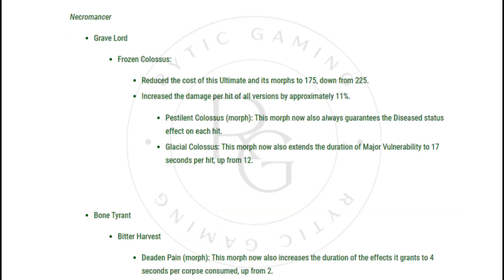Necromancer — Gravelord, Frozen Colossus: Reduced the cost of this ultimate and its morphs to 175, down from 225. Increased the damage per hit of all versions by approximately 11%.